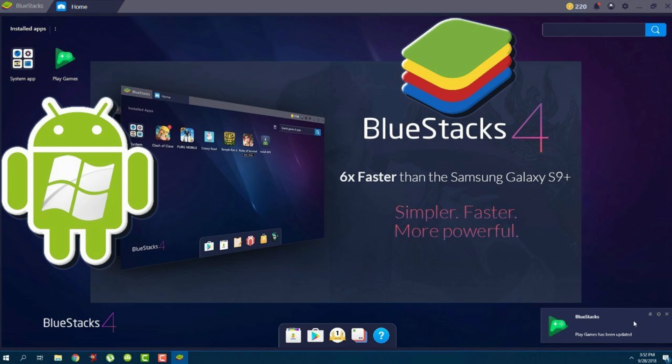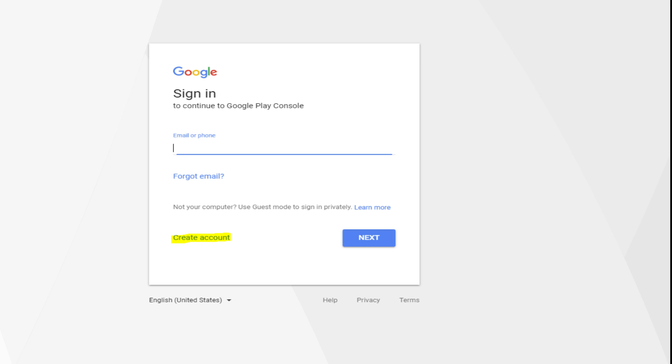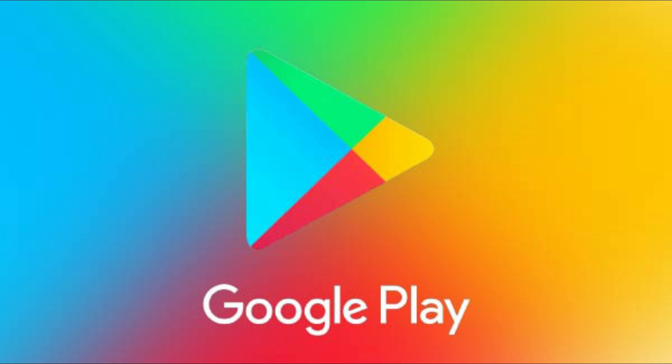First, download and install BlueStacks mobile emulator on your PC. I am going to leave a link in the description down below, most likely for BlueStacks and maybe for Memu emulator as well, so you can have some options. Just download BlueStacks emulator, wait for it to finish downloading and installing, and then go to Google Play Store and sign in and register with a Gmail account.